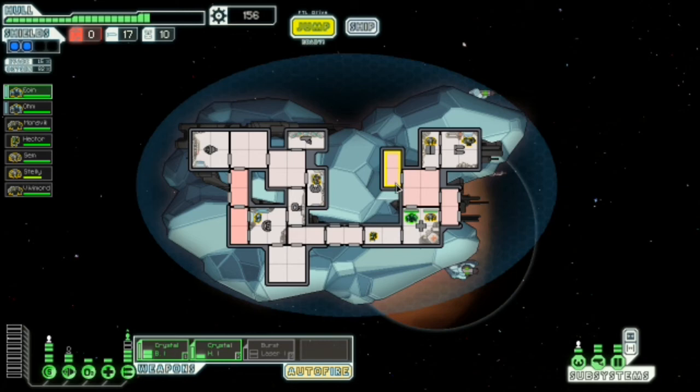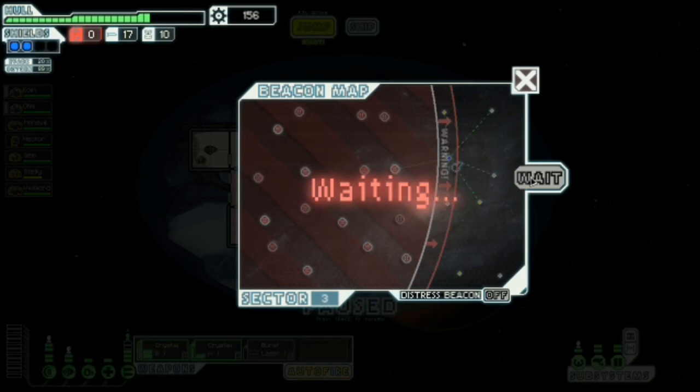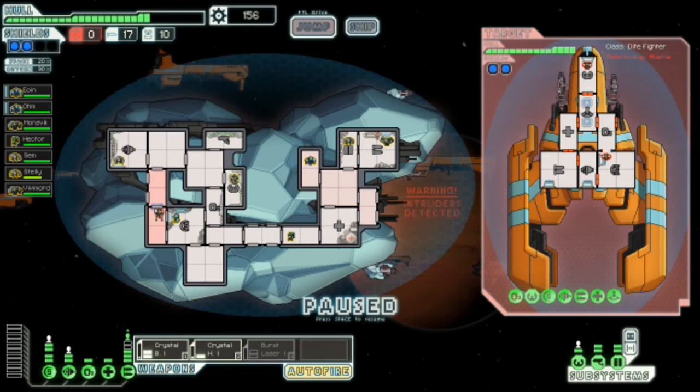Mantis — you're going to be reassigned. Eoin's going to be teleporting. We lost a mantis so Sam, you're going to be our new navigational officer. We still have no fuel and now rebels are on their way. This may end up being a bit of a shorter one than usual.